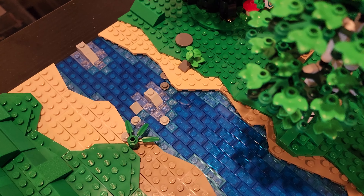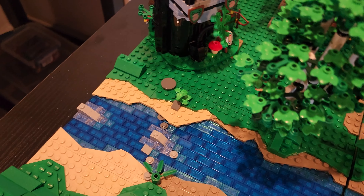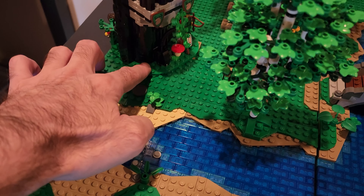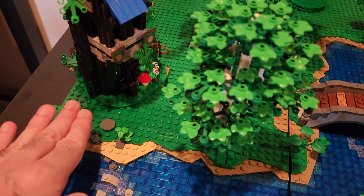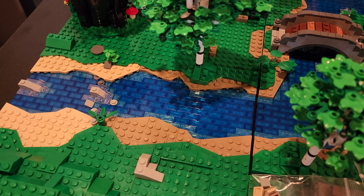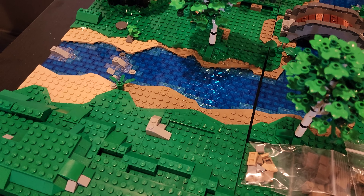I just touched up on some of the rocks and little details over there. I want to maybe add just a little bit of a mound here — I'm going to raise this up a little bit. The platform that the forestman hideout is going to go on, I'm probably going to increase the height by a brick or two and try to have like a grass slope go up from base plate to base plate. Not a whole lot of work done — waiting on all these parts.